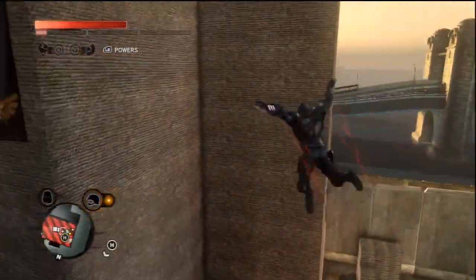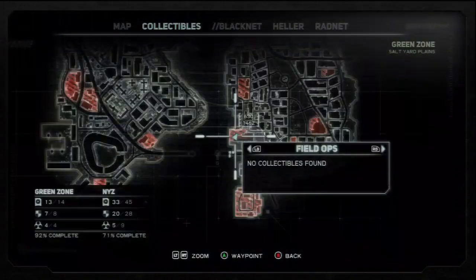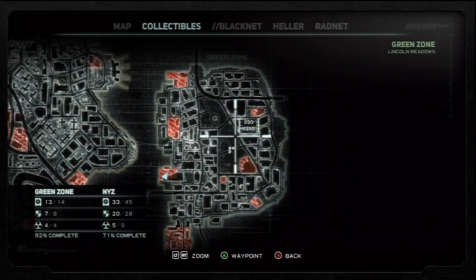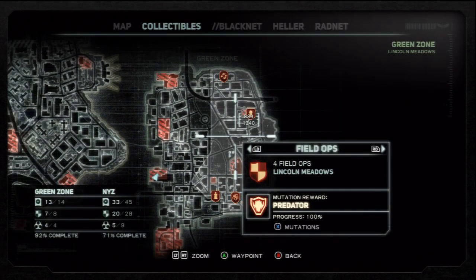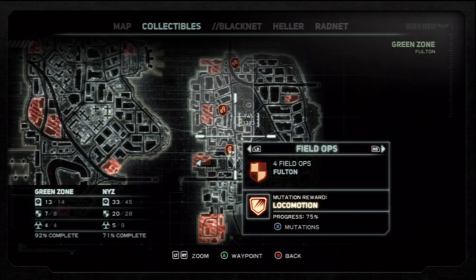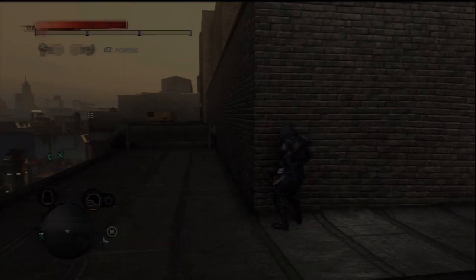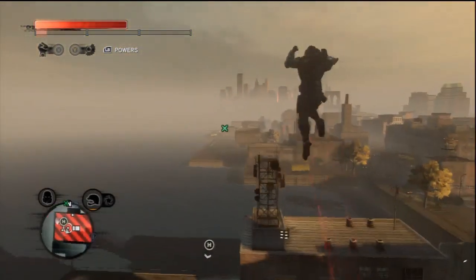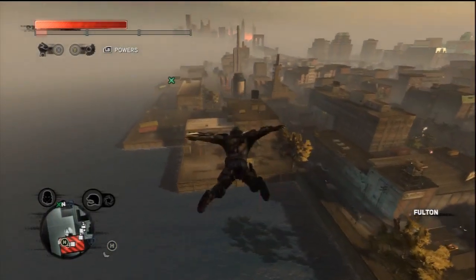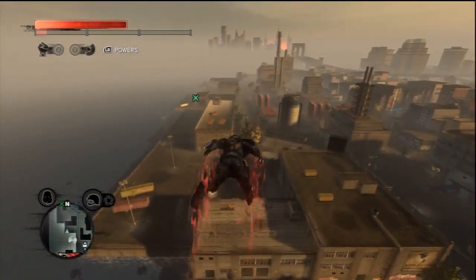We are here in the green zone. Before we start anything, I want to go ahead and check the collectibles map to see what we've got. We've got three out of the four field ops in this section. We've got all of the field ops in that other section. So we have one field op to get here, and he is right here. We're gonna go ahead and grab that real quick just to finish off the field ops for the entire green zone, right at the beginning of the video.